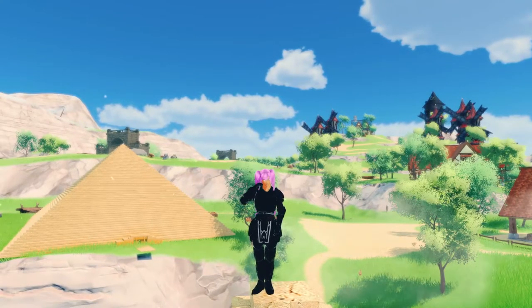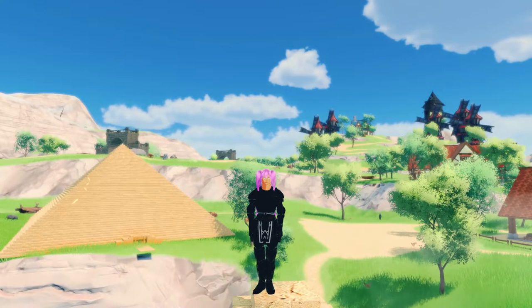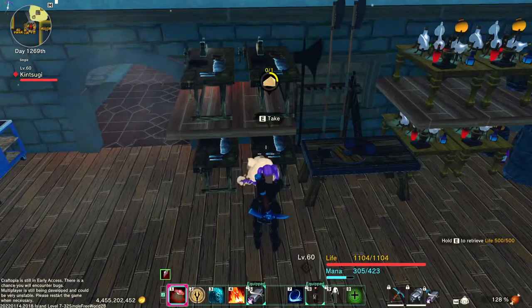Hey all! This is just a quick video explaining the pyramid, what it does, and how you use it. You will need all of these materials to complete the pyramid. You will have to craft the base of the pyramid in the workbench. All of the materials are fairly easy to get.